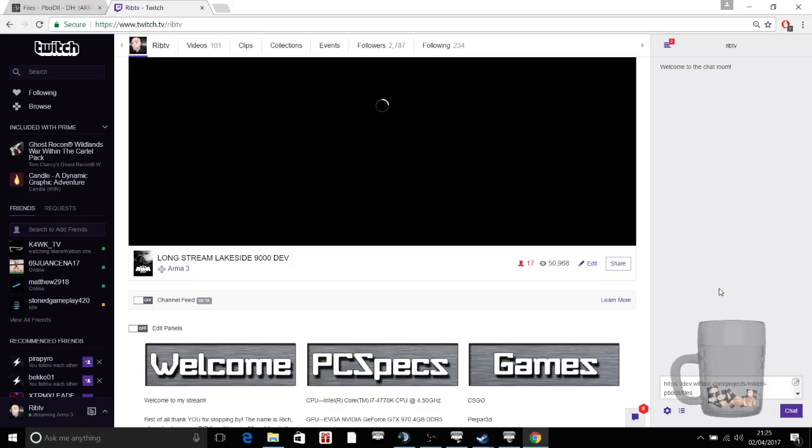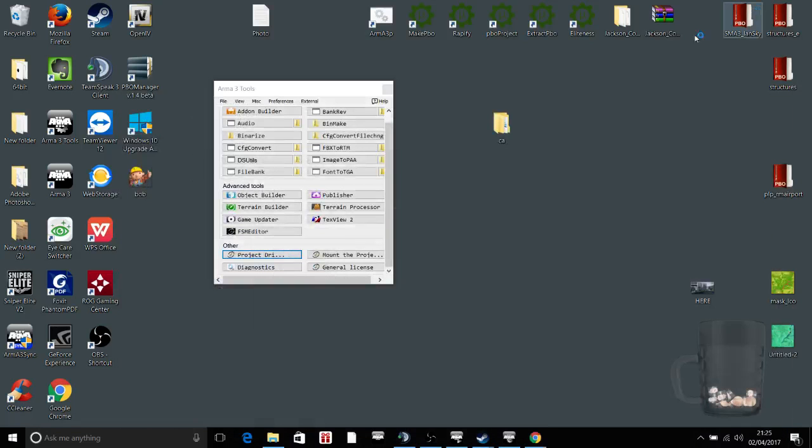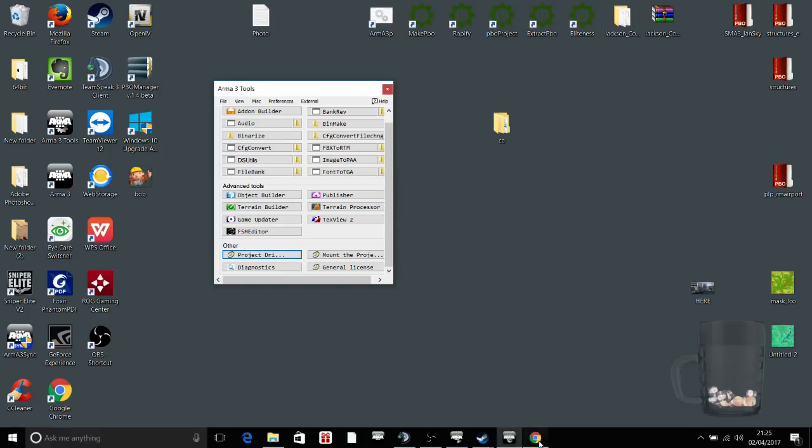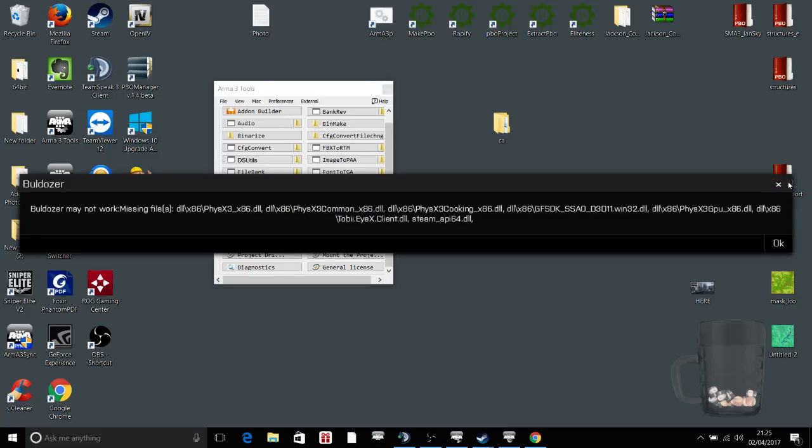There's the link for all the tools. And if you can't extract the game data there, then use Arma 3P. Once you've done that and you've got the A3 folder there, you can then open up Terrain Builder. Forget the physics area — it doesn't matter, it doesn't mean anything.